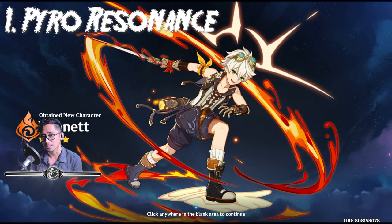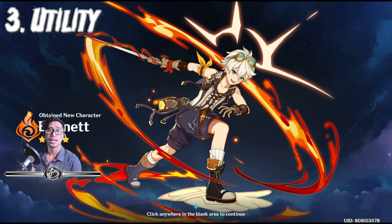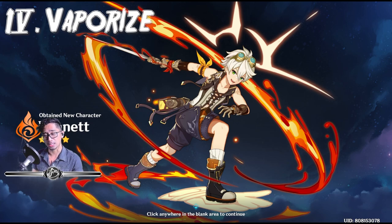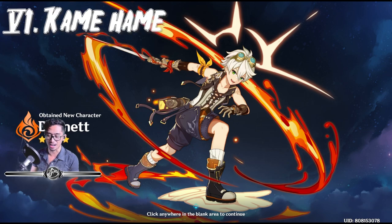Number one is the Pyro resonance with Diluc — I have Diluc as one of my main Pyro characters, and the resonance with the 25% extra attack is really awesome. Number two is expeditions — just like Fischl and Chongyun, you get 25% less time in expeditions. Number three, he's a healer and a buffer. Number four, Tartaglia plus Bennett equals Vaporize — that's a really cool combo. Number five, I just gotta catch 'em all — this is my first Bennett. And number six is his Kamehameha ultimate. That's why I'm getting Bennett.